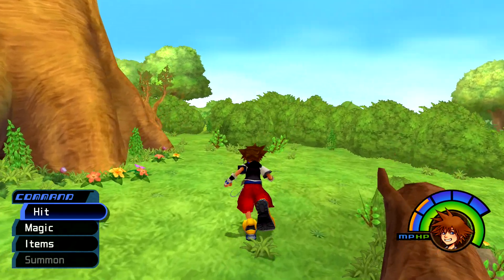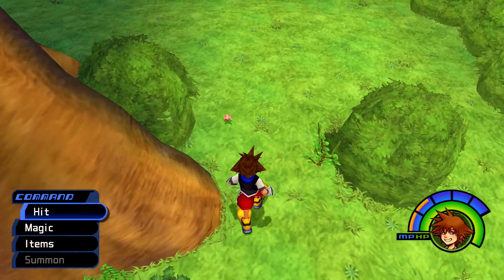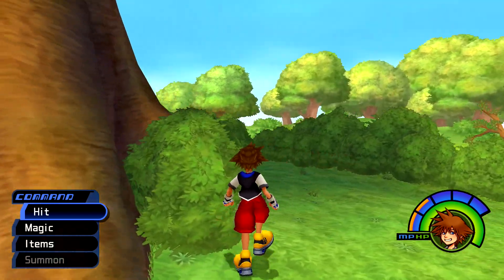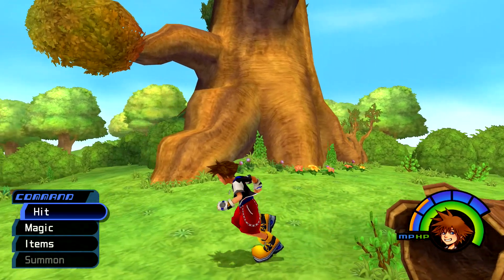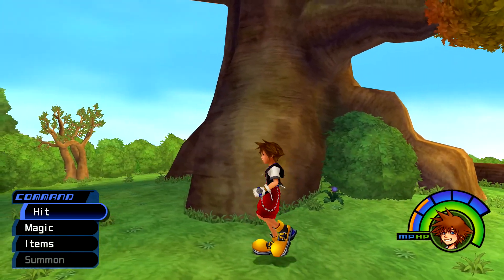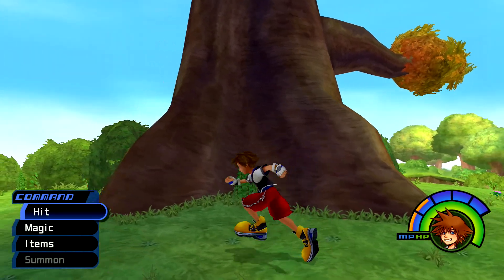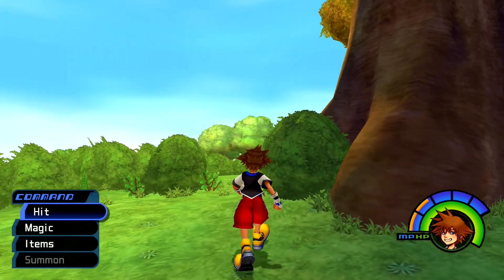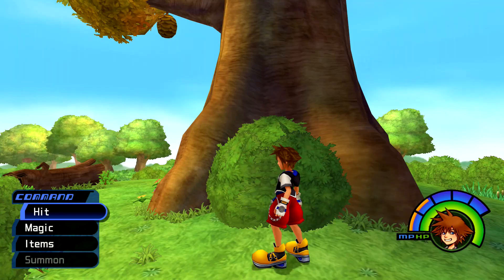When you first start it up, you're going to be introduced to Piglet. He is basically going to run into the right side of the tree, and every time you approach him, he's going to hide in this little shrub. The key in order to talk to him is you want to make sure you head over to the left side of the tree and then wrap around. Once you get past this part, walk by just tilting the analog stick not all the way, and then just slowly creep up on him. If you manage to approach him slowly from this side, you should be able to talk to him.